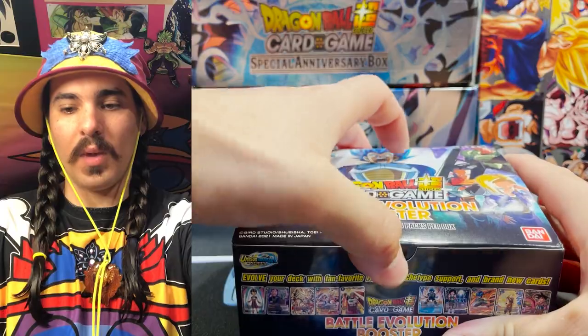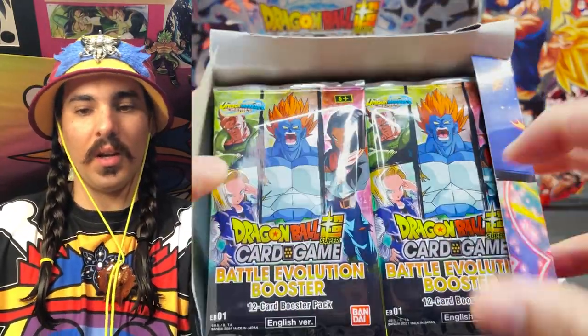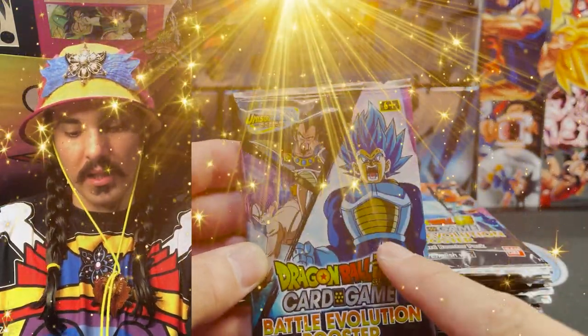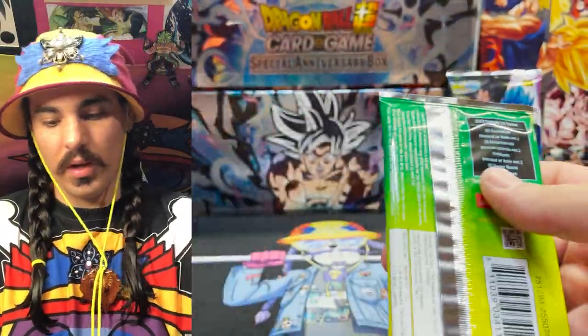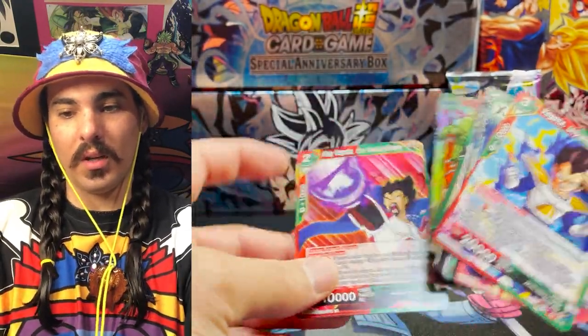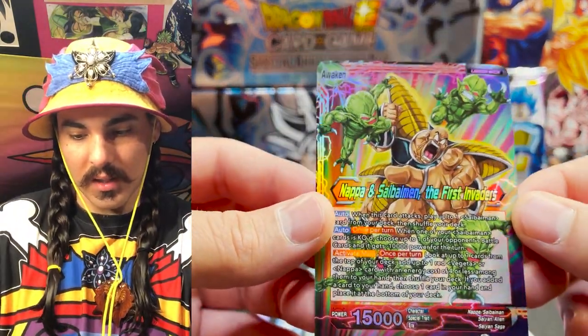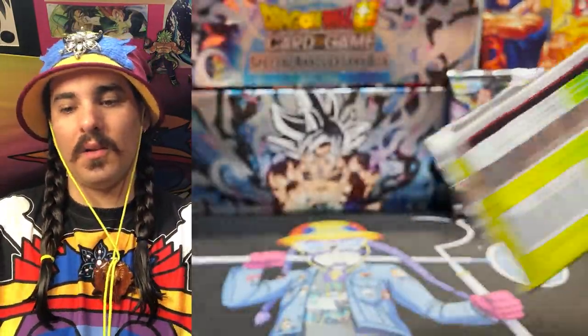On top of the box we have Android belly rub. Let's get these packs out. Vegeta, may your belly be blessed and may your cards be true. We will find the ultimate rip from inside of you. Alright, so we got an Android 13 - really good card. And a foil Napa leader - nice-looking card. The art in this set is awesome, parallel foils look awesome.